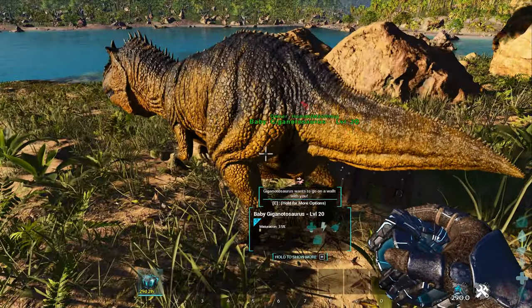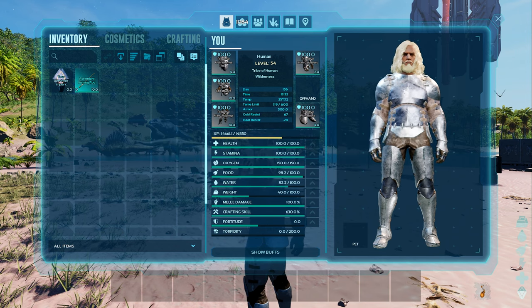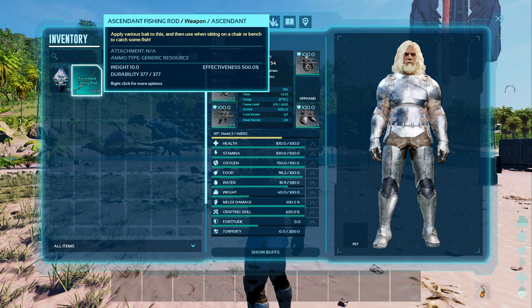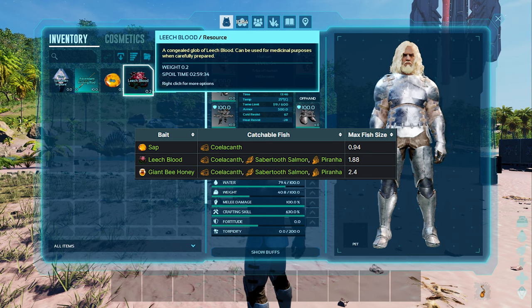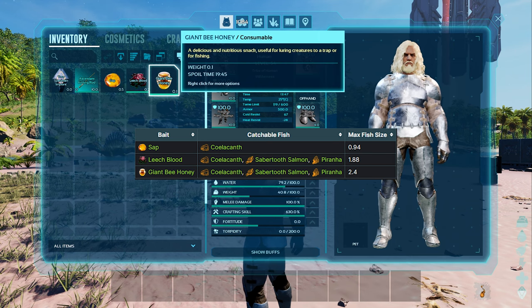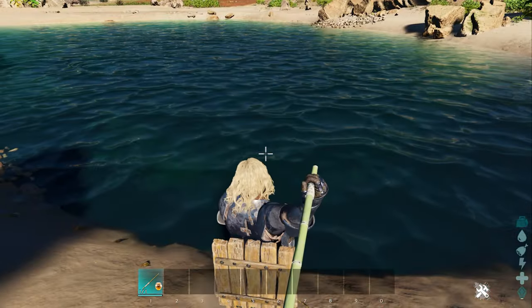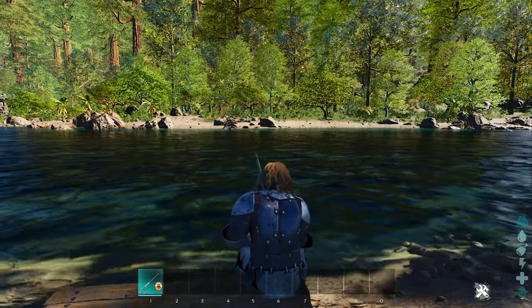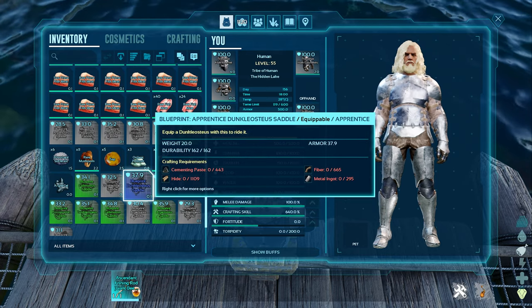Another way of collecting higher quality loot outside of caves or the ocean drops is fishing. The higher the quality of the fish rod, the better the loot, but that's not the only factor. Fish size, not level, matters as well — the bigger the fish, the better the prizes. You can use sap for small fish, leech blood for small to medium fish, and giant bee honey for all sizes up to 2.4 for sabre-tooth salmon and piranhas. To use the fishing rod, you must sit on a Pelagornis in the water, or a chair or a bench. Cast your reel in and wait — once you have a bite, it's a mini game of pressing the right button, and it will finish once you've reeled it in or failed.